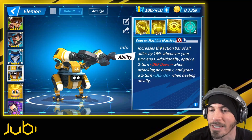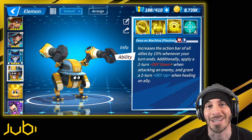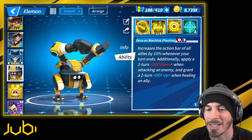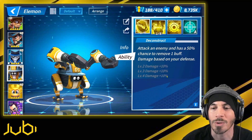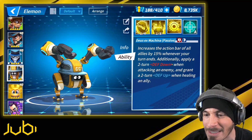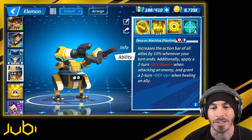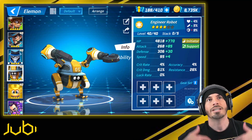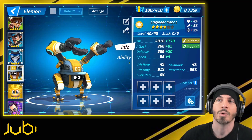The third skill, Deus Ex Machina: increase the action bar of all allies by 15% whenever your turn ends. Initially apply a two-turn defense down when attacking an enemy, and grant a two-turn defense up when healing an ally. So skill one is a strip into a defense break, skill two is a heal plus defense buff, and we want to make this as fast as possible — probably swift gear.